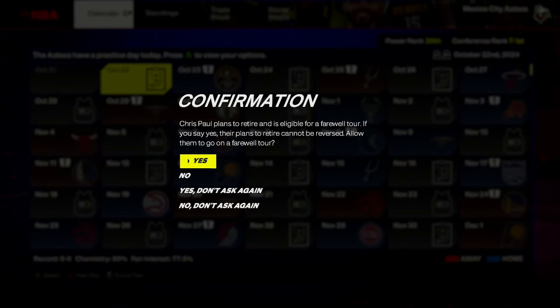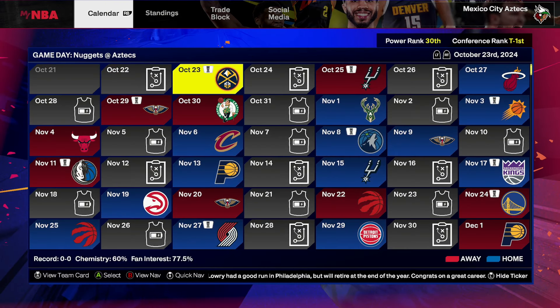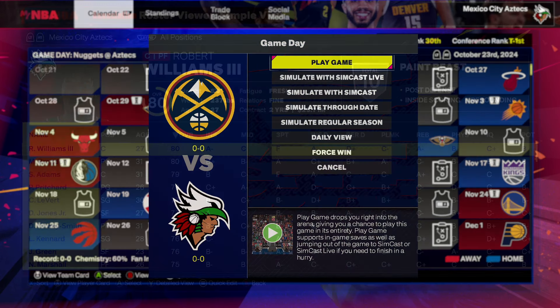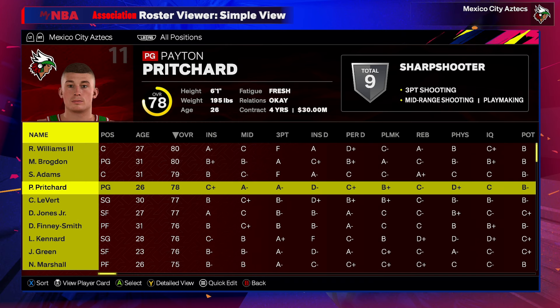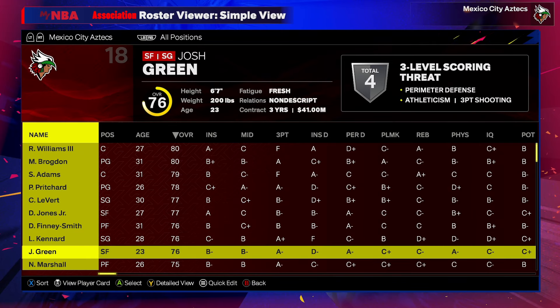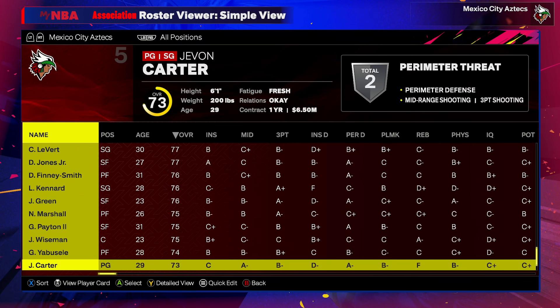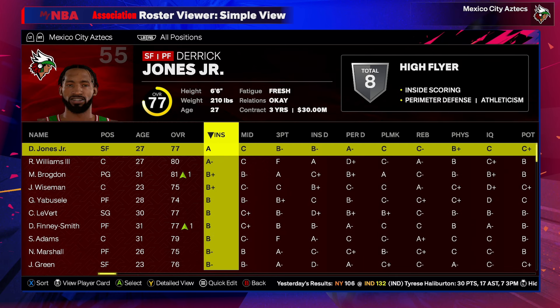A new feature is that players can go on farewell tours — Chris Paul, currently on the Spurs, plans to retire and will go on a farewell tour in year one. You probably want to watch a game against the Spurs at some point this season. Our year will open against the Denver Nuggets. Here's our full roster — about what you'd expect for an expansion team in their first season: no star players, mostly guys in their early 30s to mid-20s, almost all on two-to-one-year contracts.